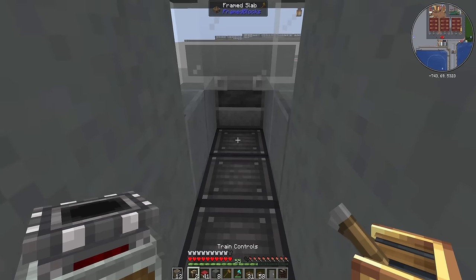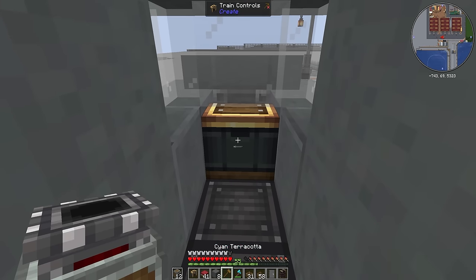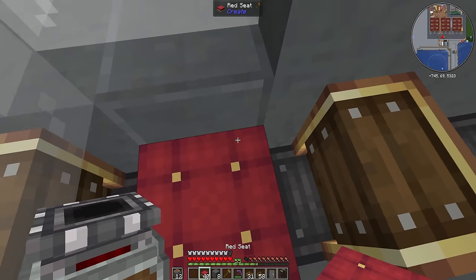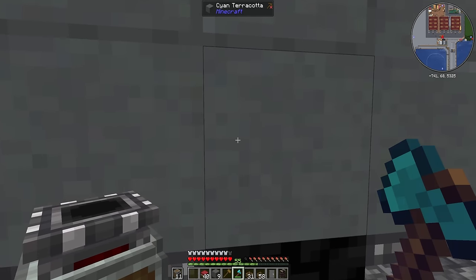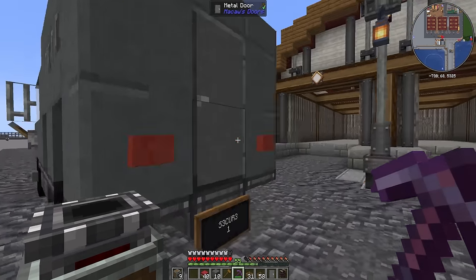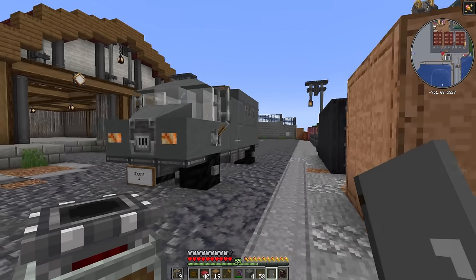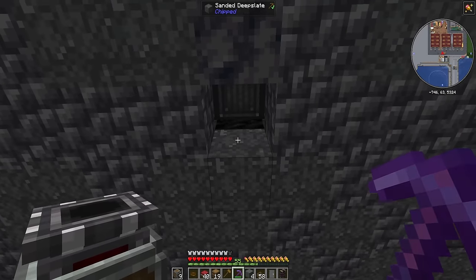Now we need to sort out the inside — we'll put train controls at the front, and a seat. It's probably going to be easier to place these from outside: one facing that way, one facing down, one facing this way. We won't worry about one sticking out the back — we haven't really got the space for that. Then we just need a few barrels for storage. With that, I think our small security van is done. Apart from actually being attached to some rail — that would help. We'll connect it with glass panes because they're invisible, and glue it all together.